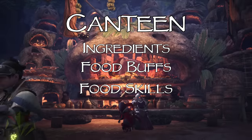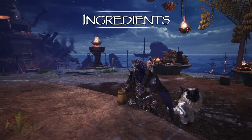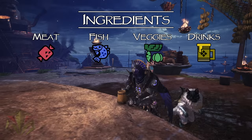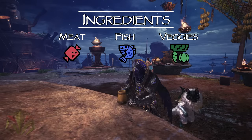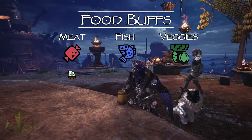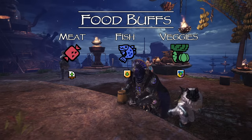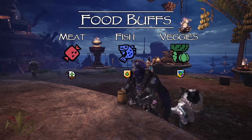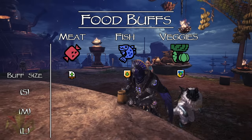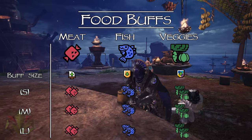So to start, let's discuss the ingredient types and ignore everything else for a moment. There are four different kinds of ingredients: meat, fish, veggies, and alcohol. Not including the alcohol, each ingredient provides a specific type of buff when consumed in pairs. Meat gives an attack buff, fish gives a defense buff, and veggies give an elemental resistance buff. Each buff of attack, defense, and elemental resistance has three different tiers of potency: small, medium, and large. For every two ingredients of the same type consumed, that potency will go up one tier.